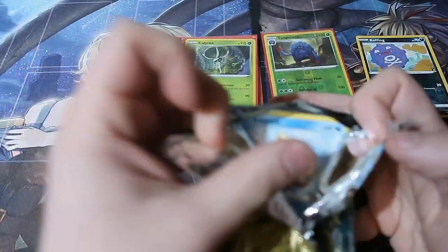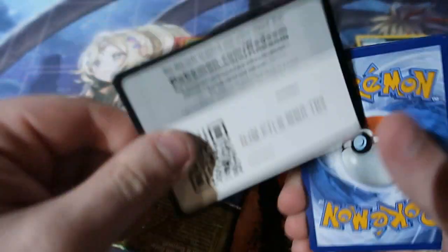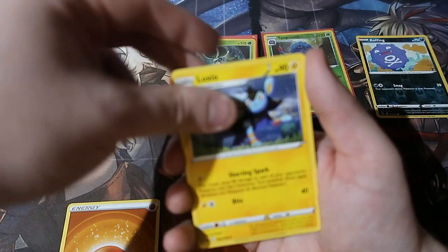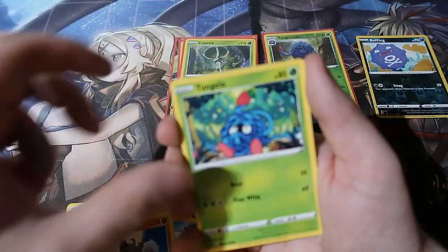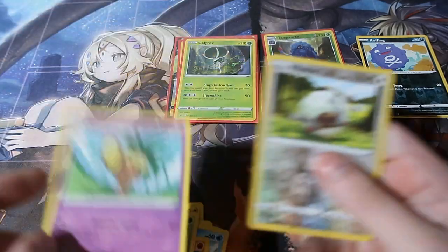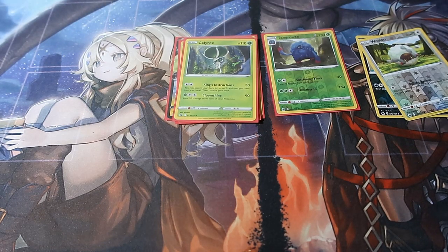Next door final packet - destiny. We've only had one pack hit. Can we get a second pack hit? Come on - one, two, three, four, everybody in the castle, come on let's ride! Fire energy, Luxio, ultra ball, run rock rock, Tangula, Baltoi, a reverse foil. An Alolan Executor - are you kidding me? Oh man, that is terrible. My luck has run out now.